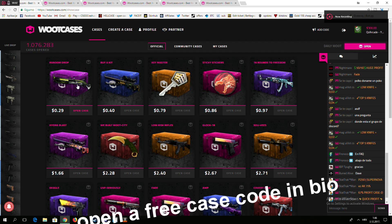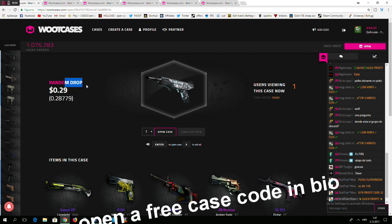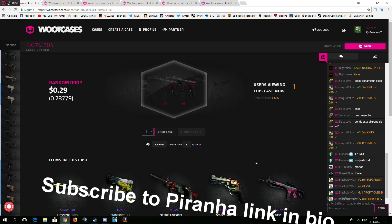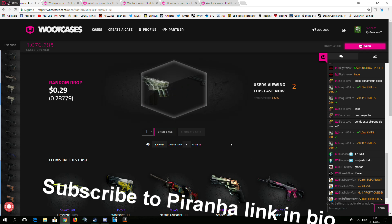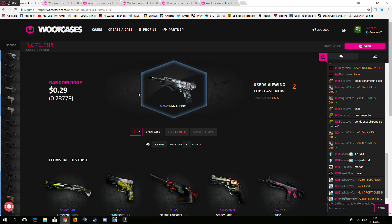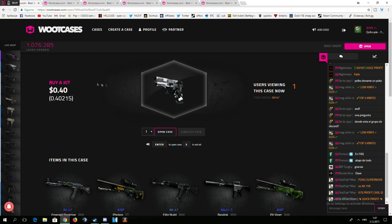So we are first opening a random draw — is that the first case? Yeah, all right. Okay, three, two, one, I open. And I got a five cent skin. I got a 49 cent skin. Fuck, I see it right now. So buy a kit in that case for 40 cents.